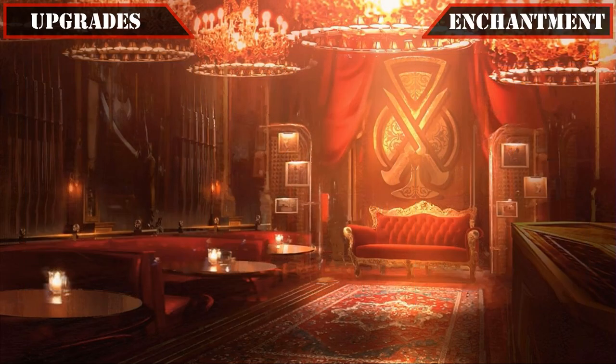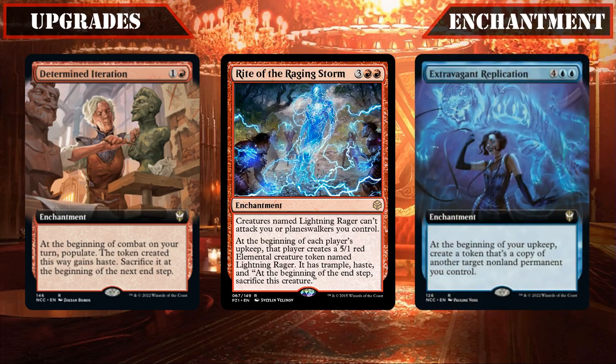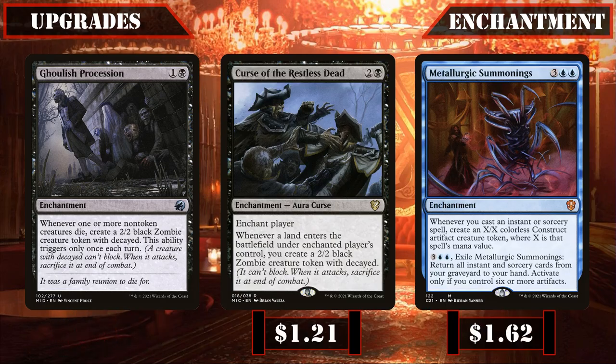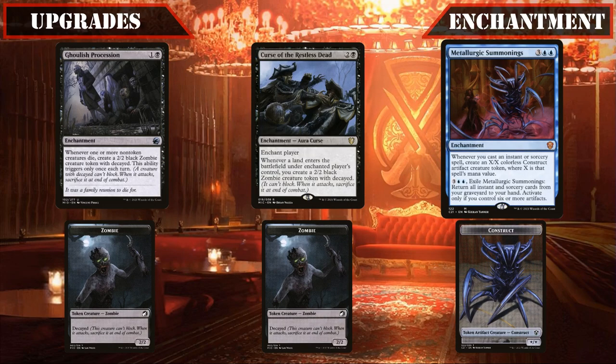Proceeding to our enchantment changes, we'll be replacing Determined Iteration, whose populate effect will find a better home in a more big token focused build, Rite of the Raging Storm, whose free token for everyone doesn't really fit what this deck wants to do, and Extravagant Replication, which feels like it could find a better home in a more dedicated permanents copying build, with Ghoulish Procession, Curse of the Restless Dead, and Metallurgic Summonings — all of which reliably get us extra bodies for Anhelo to sacrifice to copy our spells — with the last eventually enabling us to get our spells back from our grave if necessary.